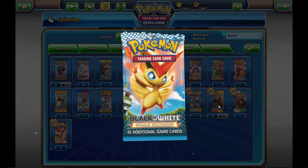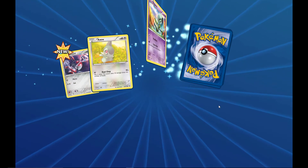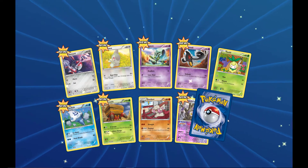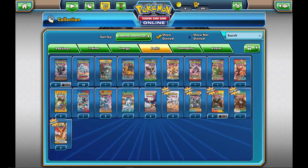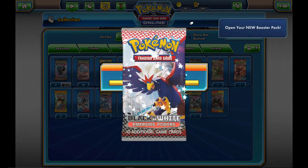Moving on to Noble Victories — hopefully we get something great. I don't think I've opened much Noble Victories before, which is why you see a lot of new cards everywhere. What do we get? A Seismitoad non-holo rare — nothing special. Moving on to Black and White Emerging Powers — we'll go ahead and open one of these.